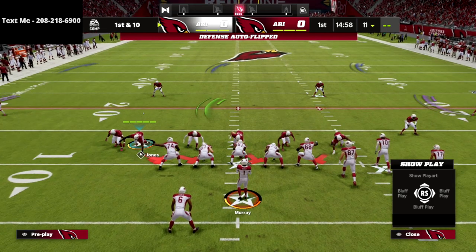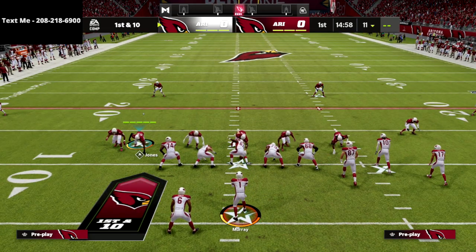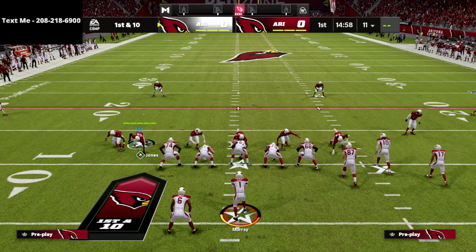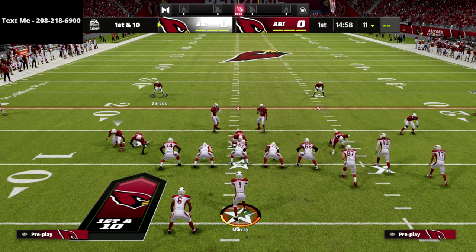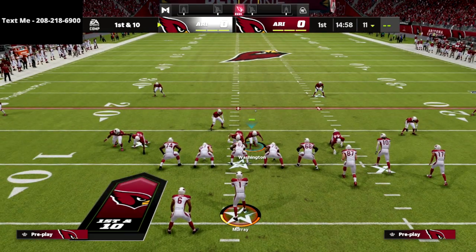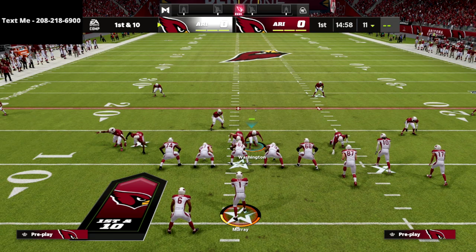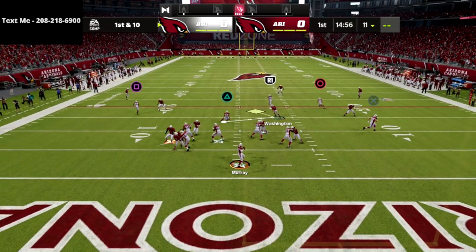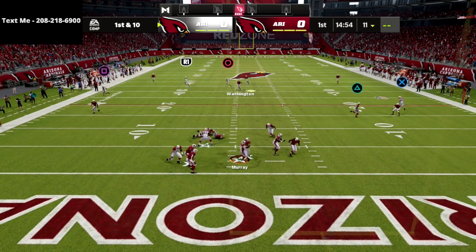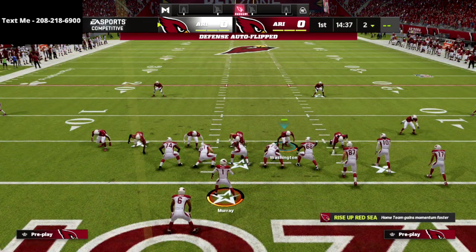So here's your setup — really simple. All you do is crash your defensive line to the right and pinch your linebackers, that's it. For zone drops: purples on 5, curl flat zones on 5, and flat zones on 30. At the snap of the ball you're going to see consistent pressure against the opponent.